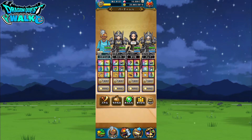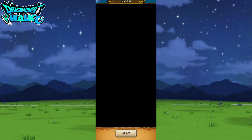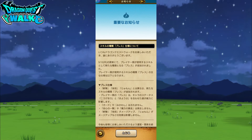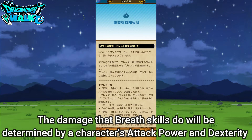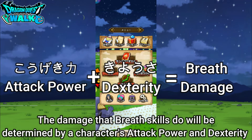Looking at my party, my Ranger is equipped with this particular weapon. This weapon is quite unique because it has a new skill that's been added to the game. If you go to your notices section under important notices, you'll see skill classes for Breath. Breath is a brand new — the fourth — skill added to the game. The regular skills are weapon damage, physical technique damage, and spell damage. Breath has been added, and its damage is determined by a combination of your attack power and your dexterity.